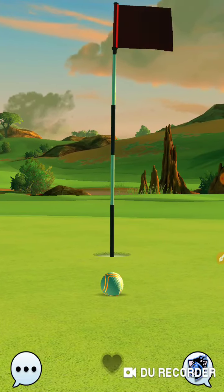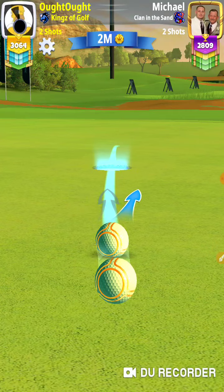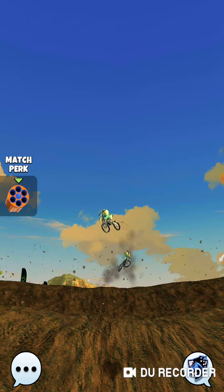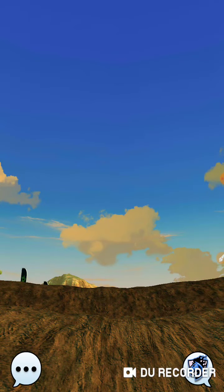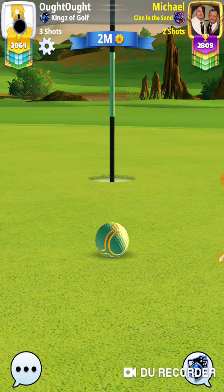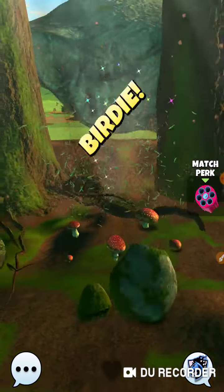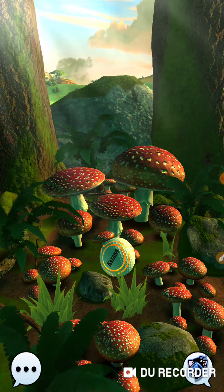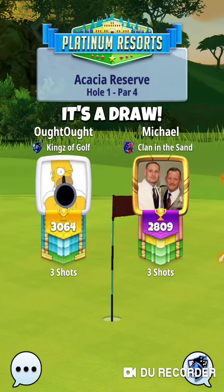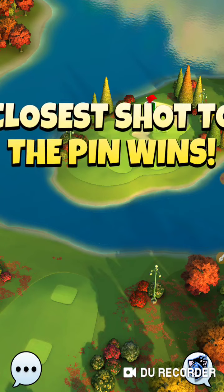That's how the game goes — you're trying to make those shots. You get some opponents that'll forfeit on a shot like that. On par fives they give up, and it's like hey, I still got to take my shot — why wouldn't you at least make me see what I do? Because sometimes people will look and see you made a bad shot, so they go for it. Always play it through.